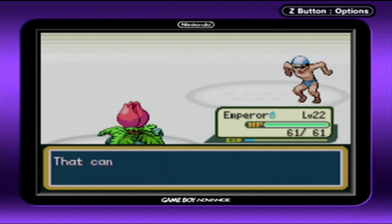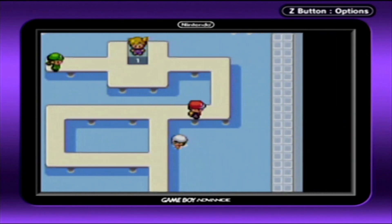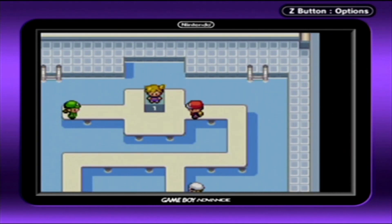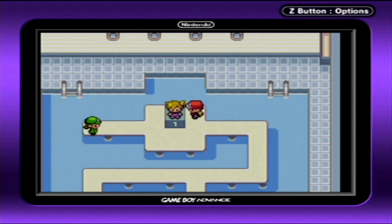Defeated Swimmer Lewis. 'This can't be!' Well, I'm sorry to say, bud, but it can be. And we just walk over this way. Technically speaking, you could just walk over here and talk to Misty to challenge her, but we're going to fight this trainer first.